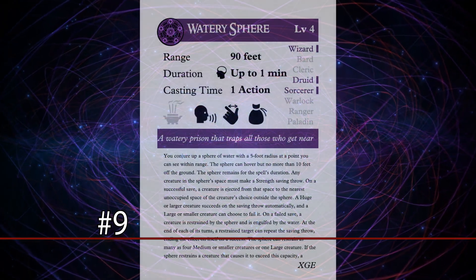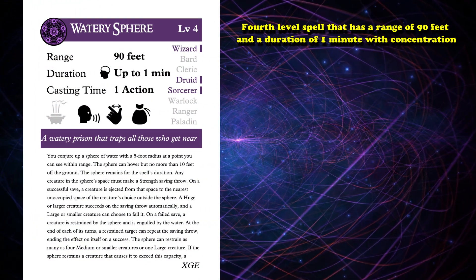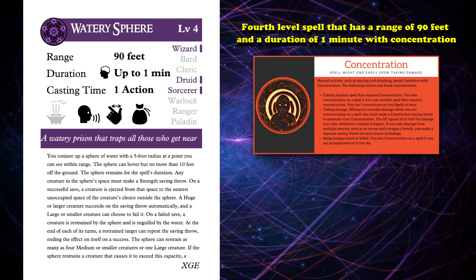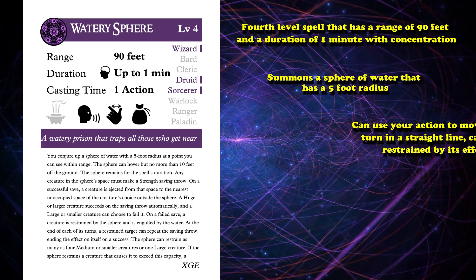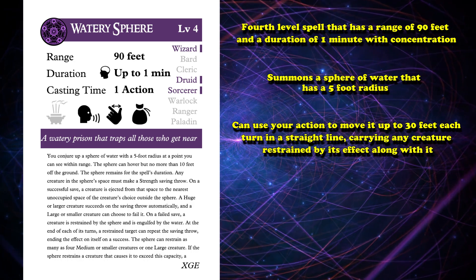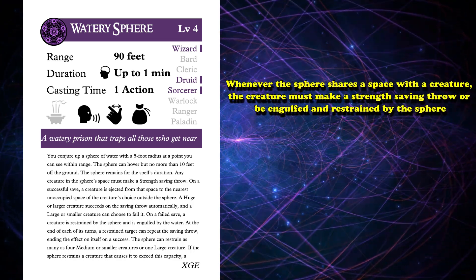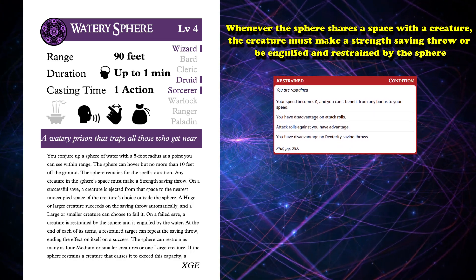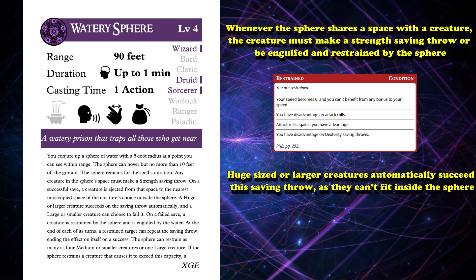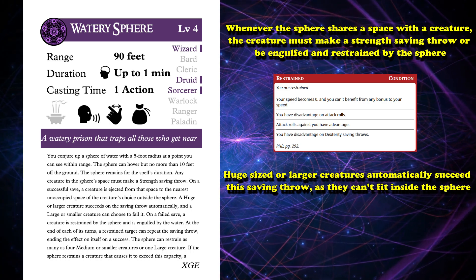Coming in at number 9, we have Watery Sphere. This is a 4th level spell that has a range of 90 feet and a duration of 1 minute with concentration. Much like this spell's name would suggest, it summons a sphere of water that has a 5 foot radius. You can use your action to move it up to 30 feet each turn in a straight line, carrying any restrained creatures along with it. Whenever the sphere shares the space of a creature, they must make a Strength saving throw or be engulfed and restrained by the sphere, but Huge size or larger creatures automatically succeed the save as they can't fit inside.